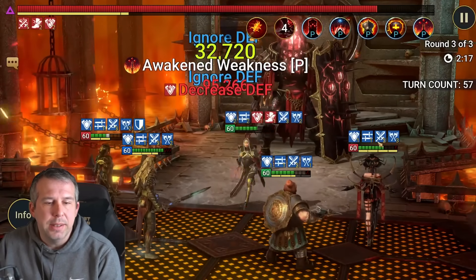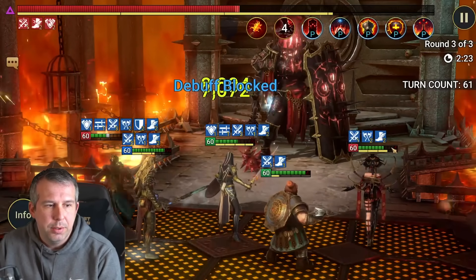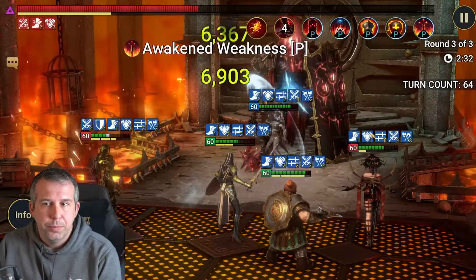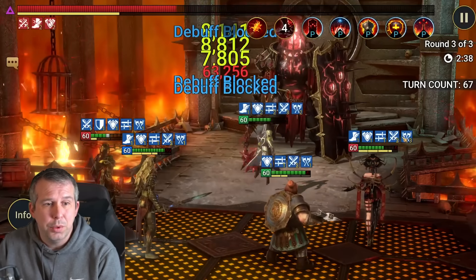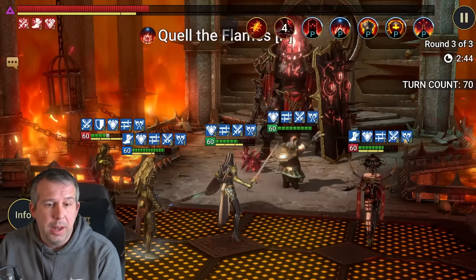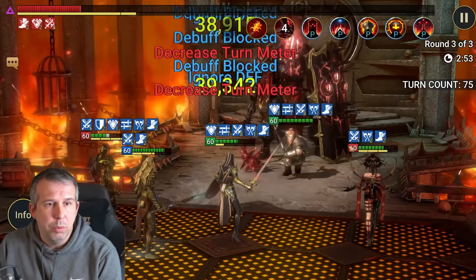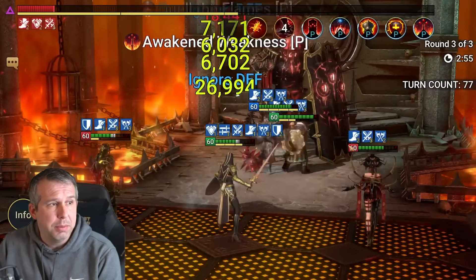It would be cleaner if I wasn't taking a second hit — something to play around with. Blessed bash gets another ally attack in, dropping the turn meter bar back to zero. In full speed this is going to be about two minutes twenty, two twenty to two thirty — quite quick. We're keeping the buffs up because of Mikaage extending buff duration, keeping the turn meter down comfortably.